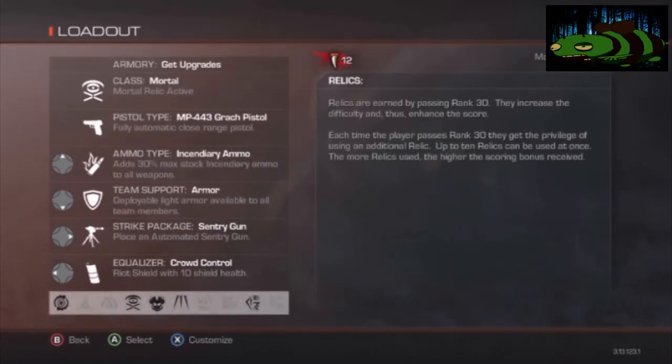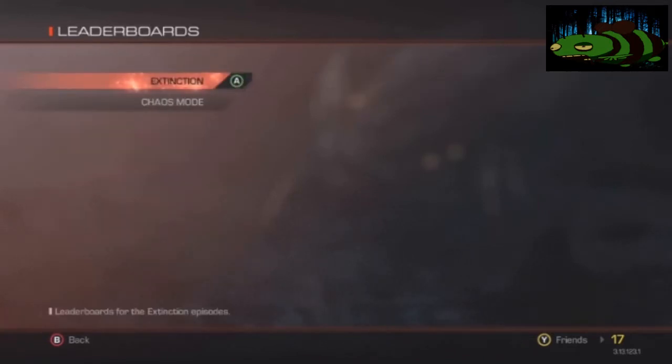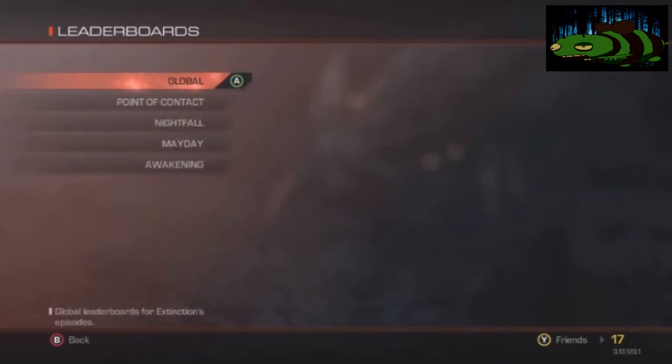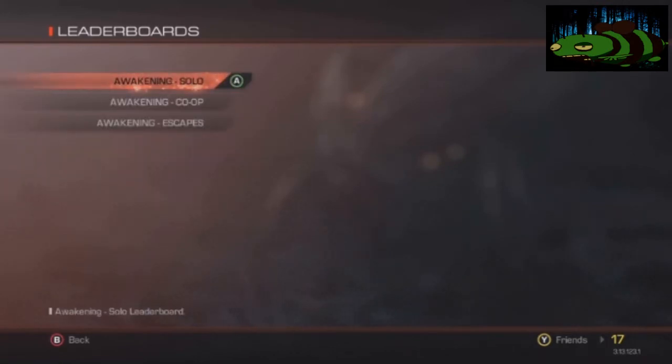And there's the ammo type - it's incendiary armor, the crowd control, the sentry gun, and that's how I like to run it. So if you want to try it like that, you can, because it was really, really difficult. If you've got a good skill level, then you'd probably be able to pull it off.